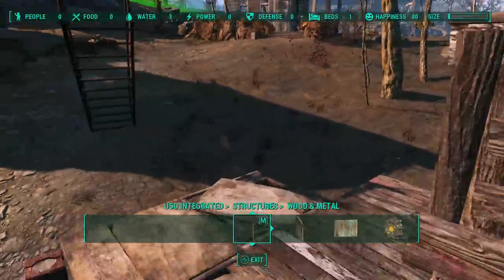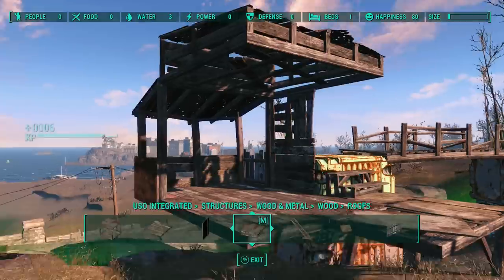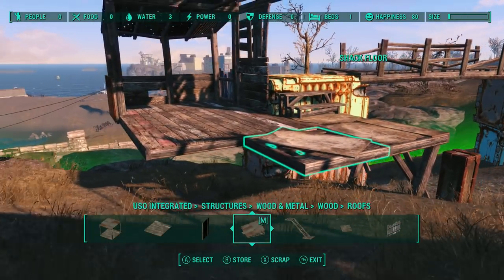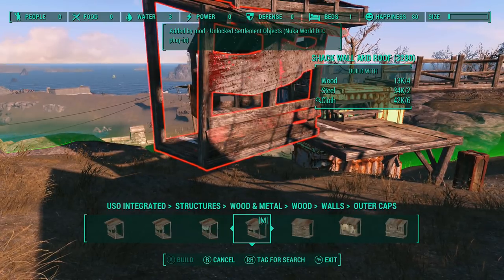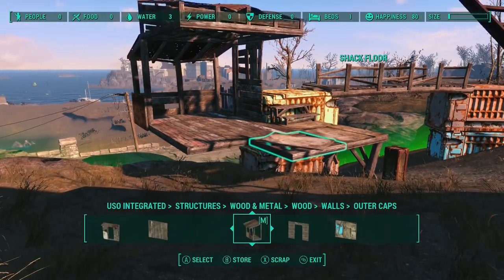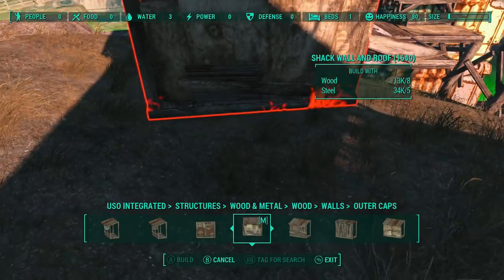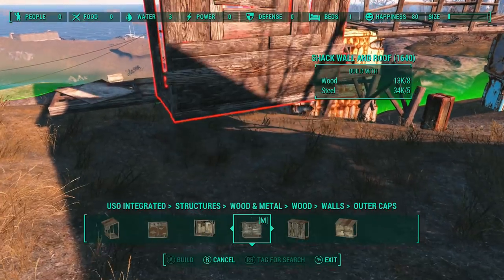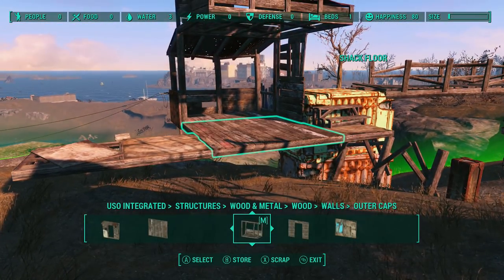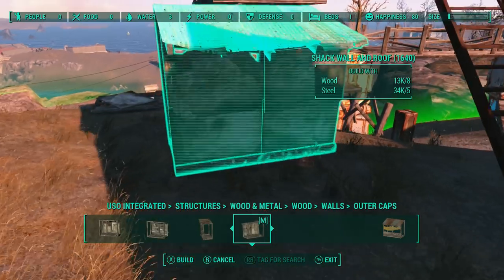So now we've got our proto structure here. There's a snapping issue — I cannot figure this out. I don't know why those walls won't snap on certain angles. As this is going on, one thing I've always wondered: if I ever got a chance to talk to Bethesda, I would love to ask their builders and designers how long it took them to build the structures they built — how long to assemble them.